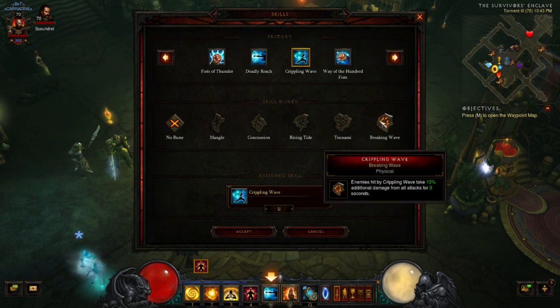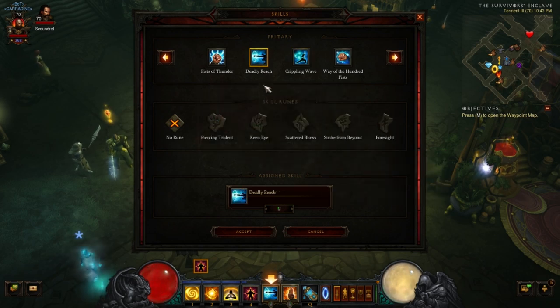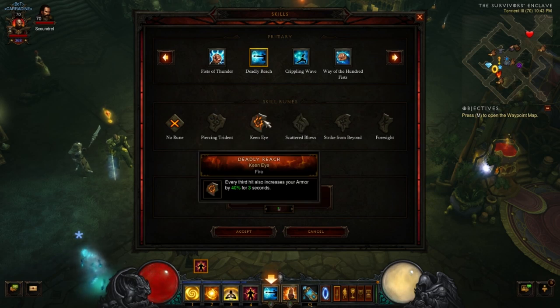You can certainly run with Crippling Wave. Every third hit dazes enemies within 11 yards, slowing their movement speed and attack speed by 20% for three seconds. And with the rune, enemies hit by Crippling Wave take 10% additional damage from all attacks for three seconds. This is a way to hit a few things, allow the people around you to do the damage they're looking to do, and help out the group. You're out to group stuff up, make it so it takes a ton of damage, and let other people do the killing.